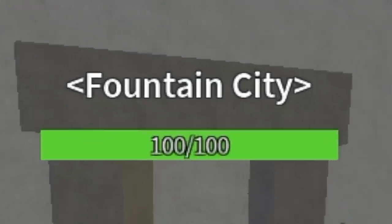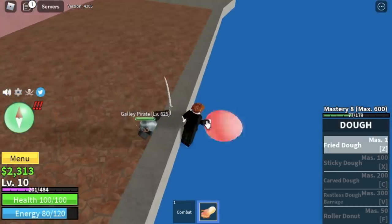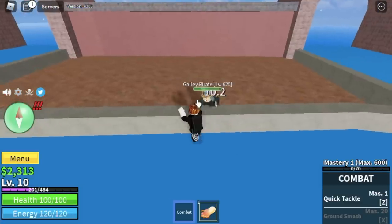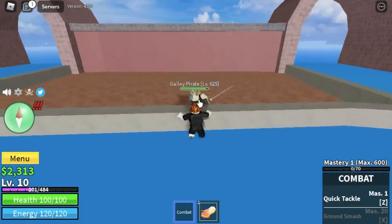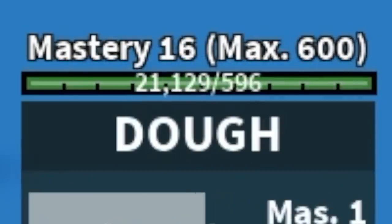Next up, the Fountain City. For those who don't know, this serves as a bonus round because you can grind really fast here. For my first mistake, I decided to use Fried Dough to damage the enemy, but the problem is the cooldown. So instead, use your combat left clicks to damage the Galley Pirate. Just make sure that there is a wall in between you to avoid getting damage.